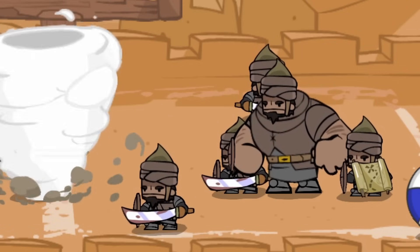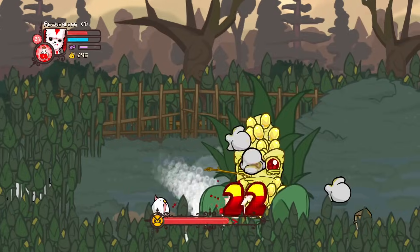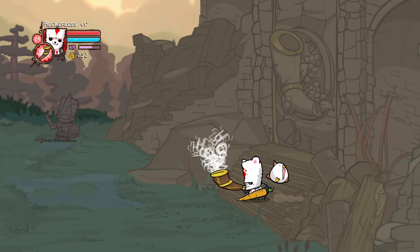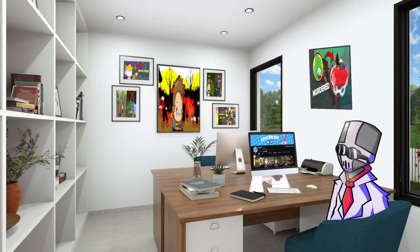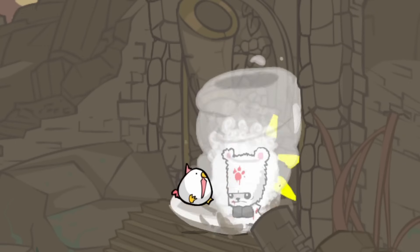Next was flooded temple, where we were stopped by a gate. Normally you would have to go and defeat the corn and acquire the horn to get past. But the bear can actually glitch its way through the gate, although not many people can do this - being the Castle Crashers player that I am, I of course pulled it off.